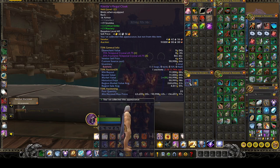Now you don't have to post them for that price — post them for whatever the hell you want. I post all my auctions 30% under market minimum.